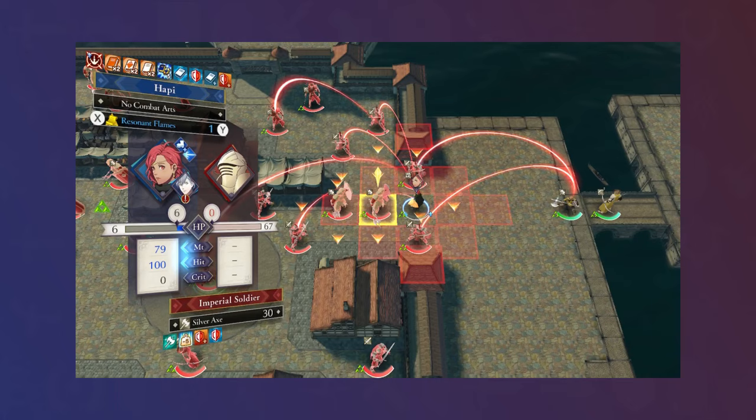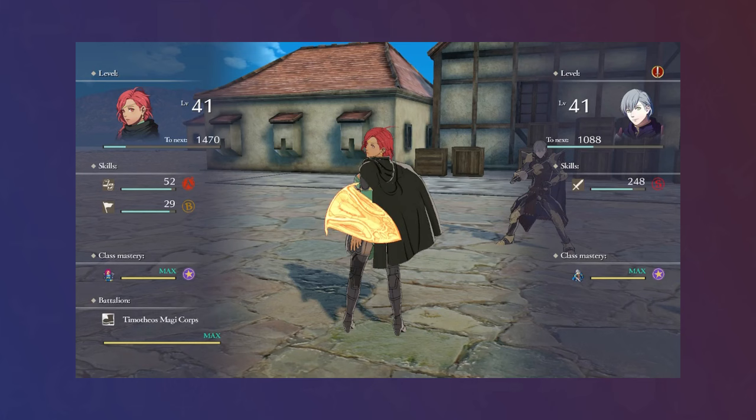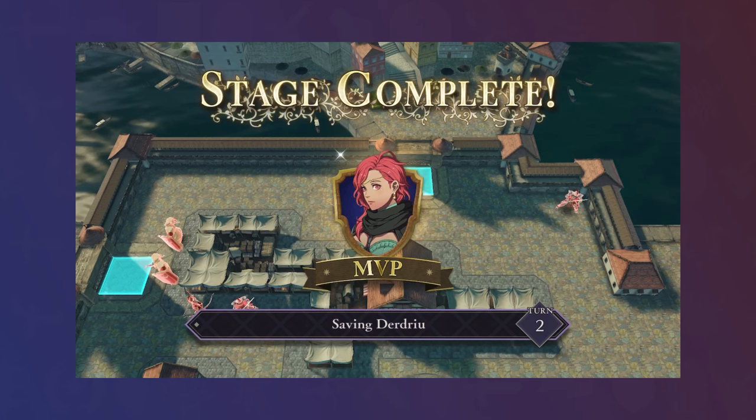With a gambit to mitigate enemy gambits and lower OKO thresholds, she was set to tank the Heroes, Snipers, and Fortress Knights, netting several kills for herself with Banshee. The rest of the army was productive in sweeping other sections of the map, setting up for a mostly-routed Chapter 19 in two turns.